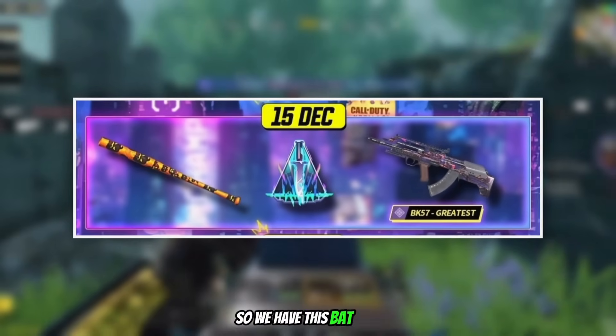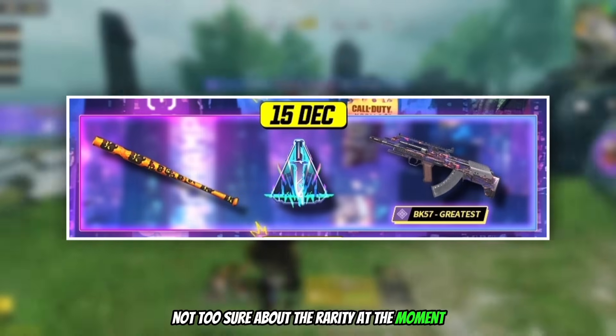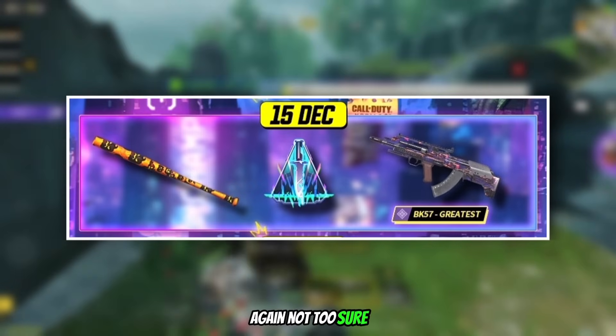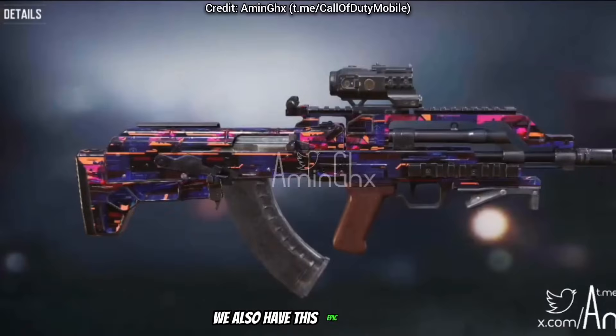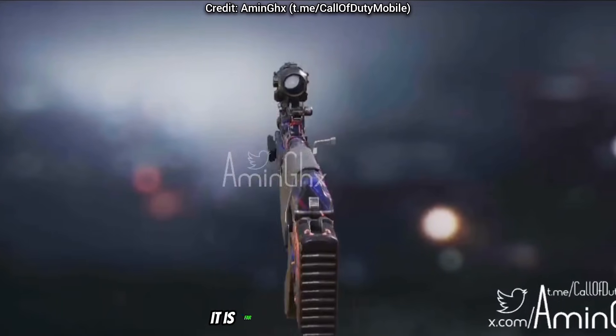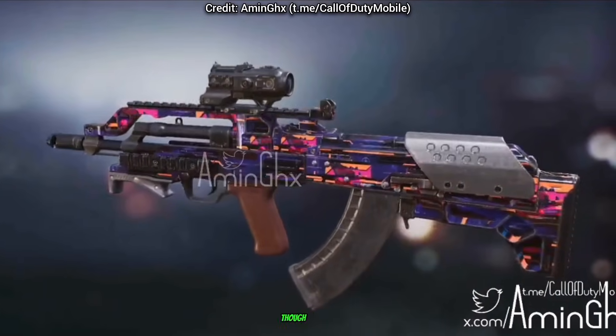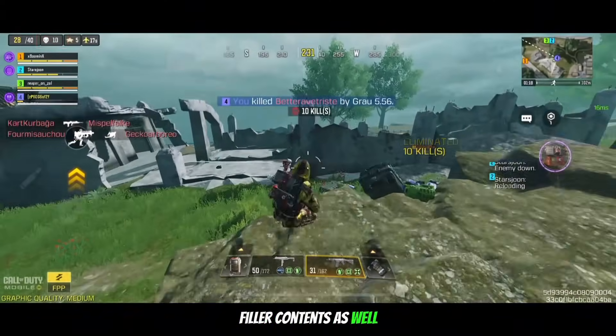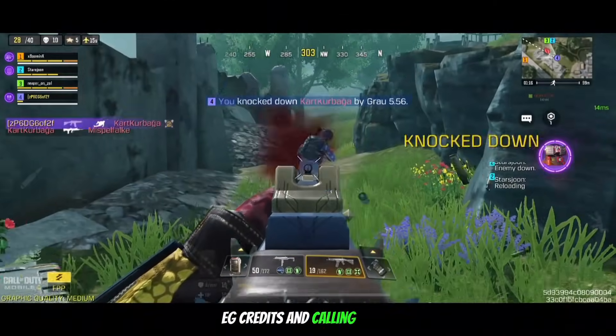We have this bat skin — not too sure about the rarity at the moment. We also have a spray or a sticker, again not too sure. And finally we also have this epic BK57 skin known as Greatest, though it is far from being a great skin. Note there's also gonna be a lot of other filler content as well, like credits and calling cards.